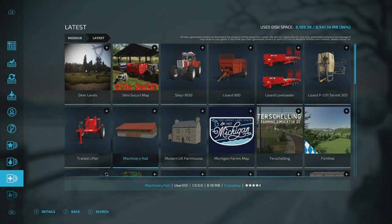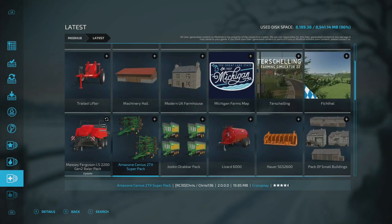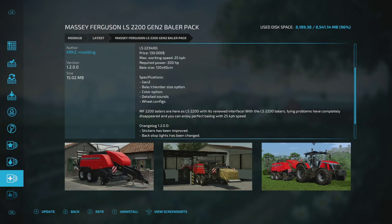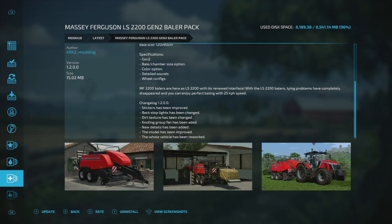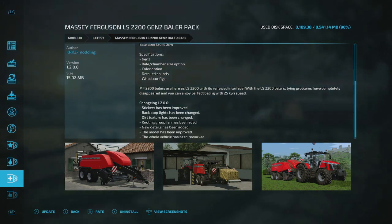The Oracle TX 130 trailer is ready for an update as well. The Massey Ferguson LS 2200 is also ready — changelog v1.2 shows stickers improved, backstop lights changed, dirt texture changed, a fan added, new details added, the model improved, and the whole vehicle reworked. KZ Mounting makes really nice Massey Ferguson stuff, so this should fix issues if you're having them.